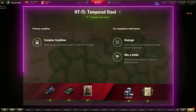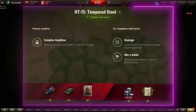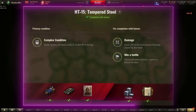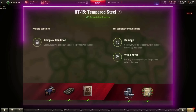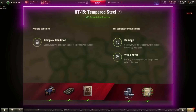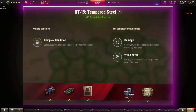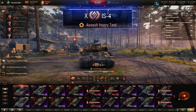Heavy tank 15: cause, receive, and block a total of 14,000 HP of damage; cause 25% of the total damage caused by your team; win the battle. One thing to keep in mind is that this mission's primary condition includes damage taken. Therefore, it is possible to complete the primary condition in certain circumstances by throwing yourself off a dangerous cliff and dying. Big old heavy tanks are best here — lots of hit points to spend, lots of armor to block. The Maus, E100, or IS-4 would be my main choices.